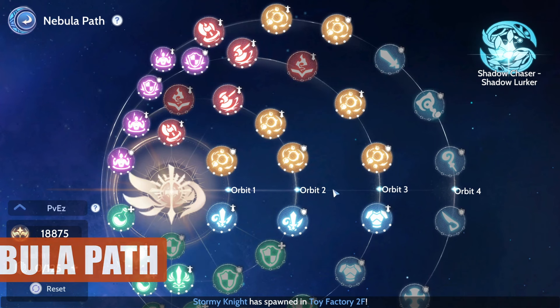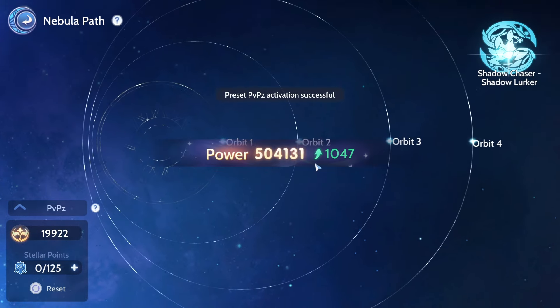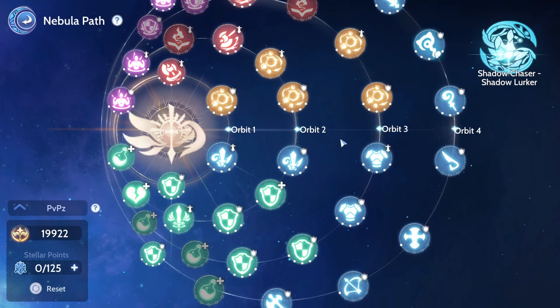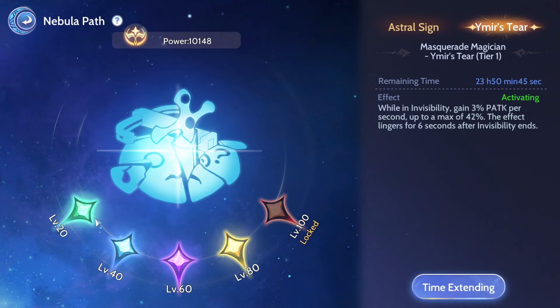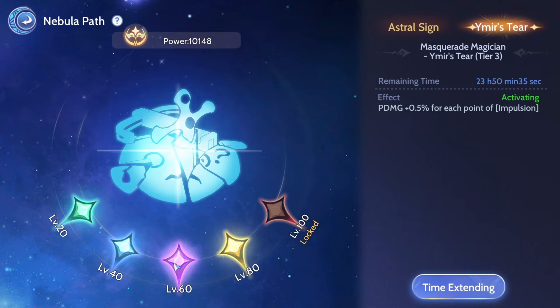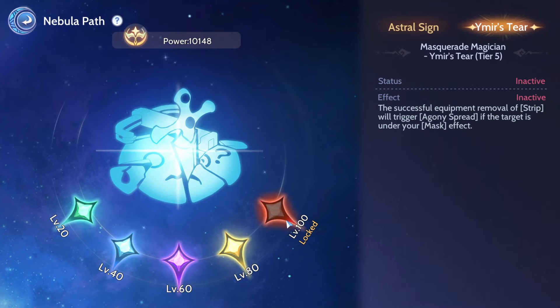Here is the Nebula Path for PvE and PvP. The Astral Sign is the Masquerade Magician. It is recommended to get level 20 for more Physical Attack gained per second when using Invisibility, with the effect lingering 6 seconds after Invisibility ends. Level 40 for more damage to targets with a Masquerade debuff. Level 60 for Physical damage per point of Impulsion. Level 80 to inflict random status effects when hit by Agony Spread. Level 100 to trigger Agony Spread if equipment is successfully removed.